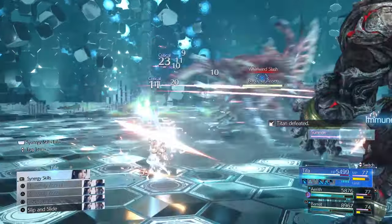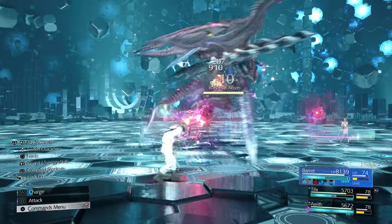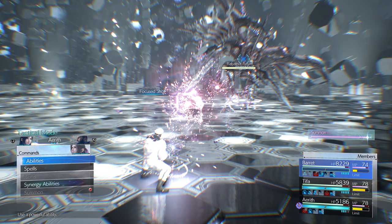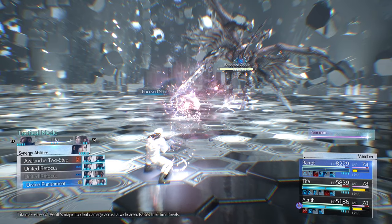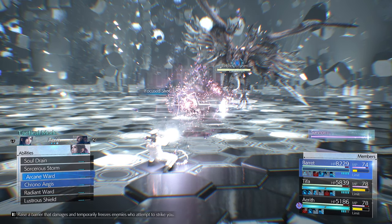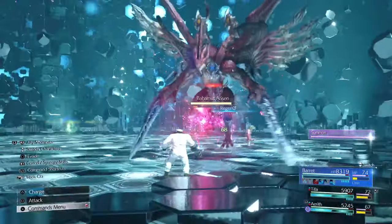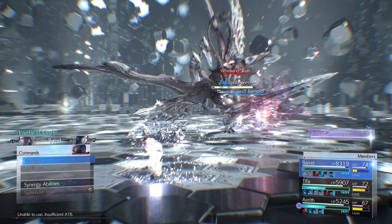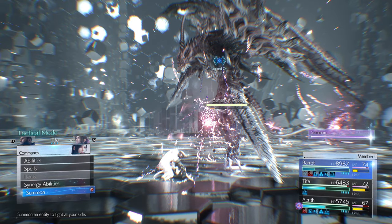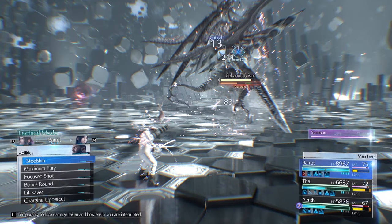Block, Overcharge, and Barrett gives ATB to everybody again with his skill combo. Divine Punishment on Bahamut. Get barrier back up with Aerith, have Tifa get Regen back up. Block the Whirlwind Slash — even without a perfect block, blocking gives a lot of ATB. Then use Divine Punishment. Use this opportunity to gain ATB with Bonus Round and Focus Shot. When Bahamut goes into wings mode, use a Fira on one wing to kill it. With Tifa, target the other wing using R1+Triangle or R1+Square for Heavenly Ascent into the air, then Overpower that last wing — that pressures him.